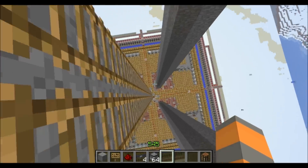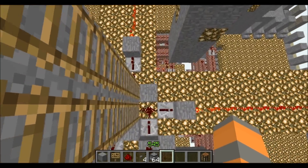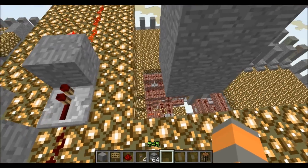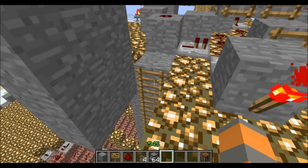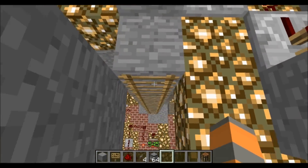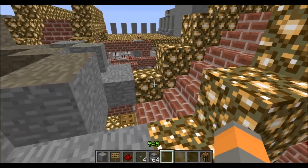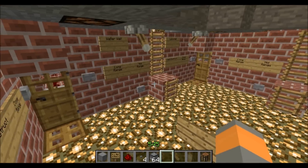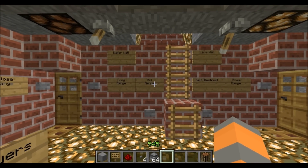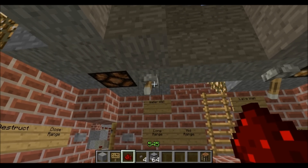I'm going to go down one more layer to show everyone the central control room for the TNT. There are two ladders, one in each corner. We'll go down like such. And here we have the central control room where you can control the TNT.